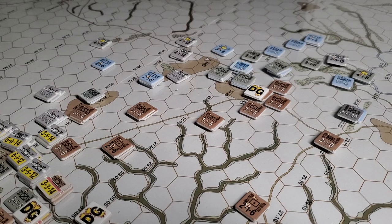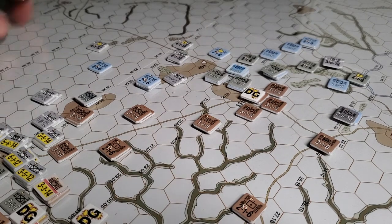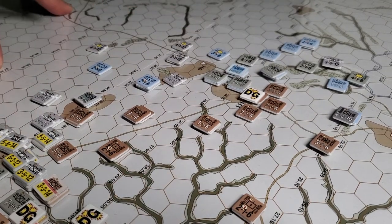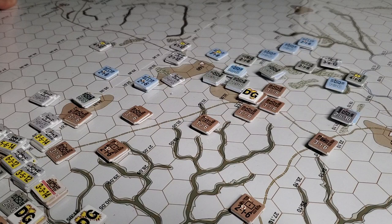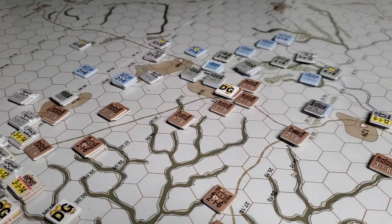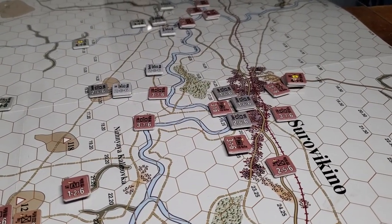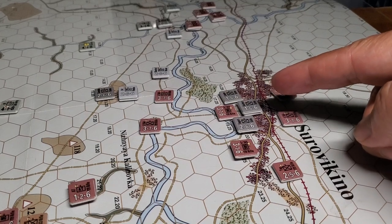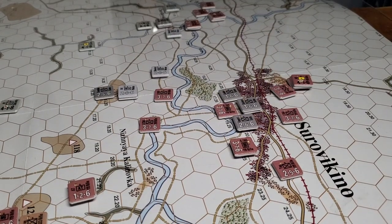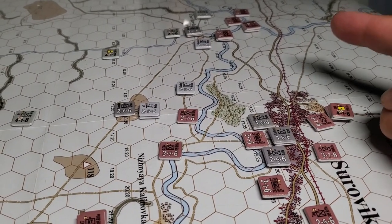Up in the center, I forgot to bring the Luftwaffe reinforcements in — which is kind of stupid — but I moved them just now, put them up here. I did a road march and then a move. They should have moved last turn, so that's okay, I don't think that affected anything. The Soviets made a push here but it didn't get very far. Up in the north, nothing's going on — the Soviets don't have the strength to take on folks in cities. We've put all these guys out of supply but they've yet to activate. Near the side, there isn't enough force to really do very much at all, so it's a bit of a stalemate.